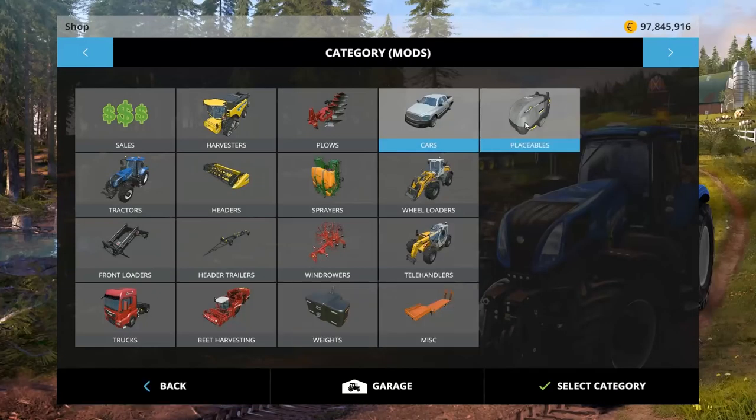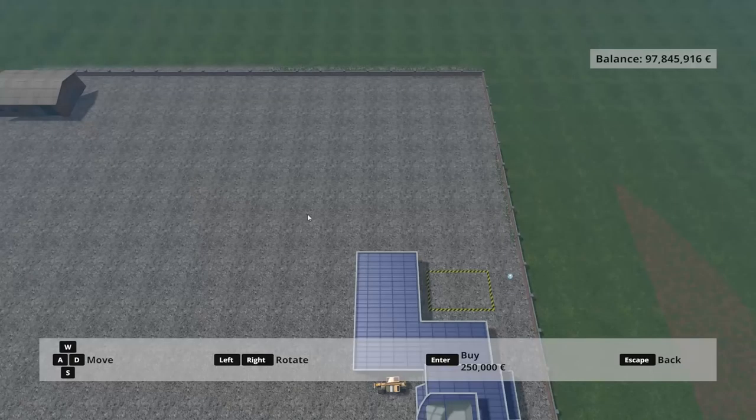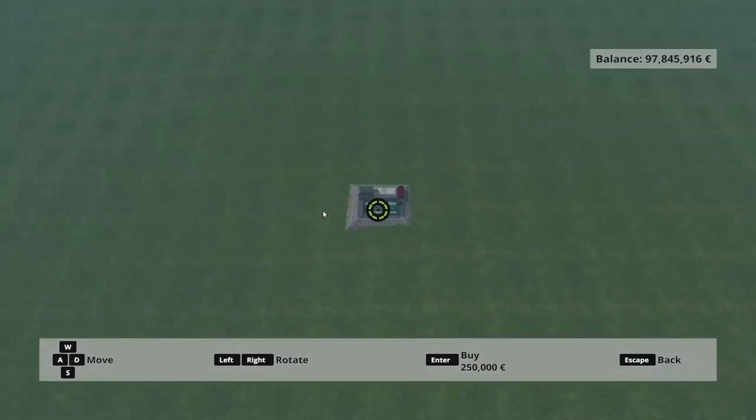That's not all I have — I also have a placeable. It is a stationary cutter, a placeable wood chipper. $250,000 — wow, that's expensive. $50,000 a day to own it. So we're going to place it somewhere near a piece of wood.